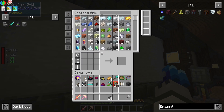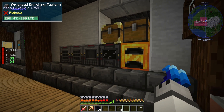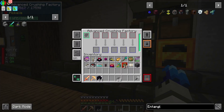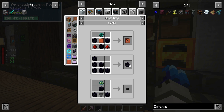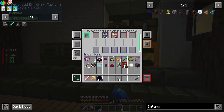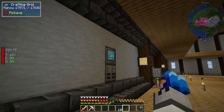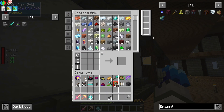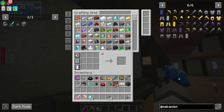I'm going to grab a stack of obsidian — we are running low, that's okay, we'll get some more later. Put it in the crusher. Oh wait, it might be an enrichment chamber. Enrichment — okay, that's fine.